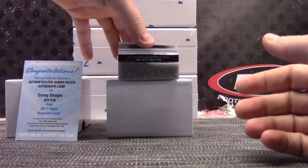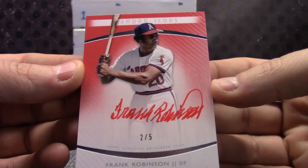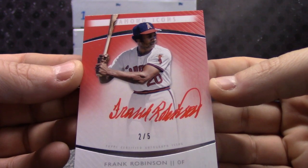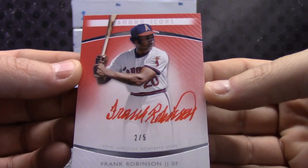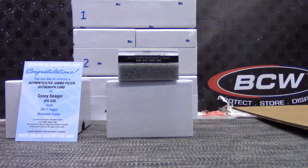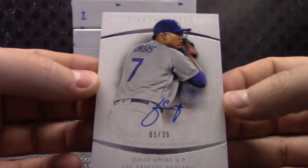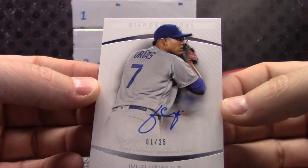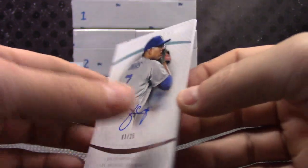Next - 2 of only 5, Frank Robinson, red ink. Wolf Moon is number 20 of 25 - goes to Wolf Moon. Sharks Bob, you got that one in. Next - Julio Urias, 1 of 25. First one stamped - Sprinkle, that one is yours. 1 of only 25.